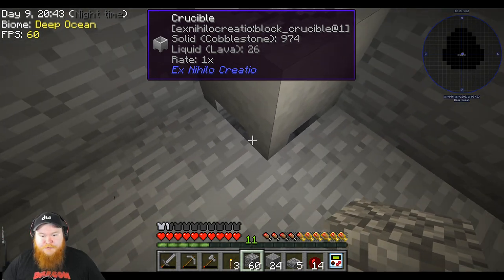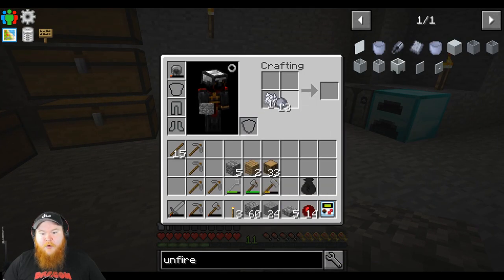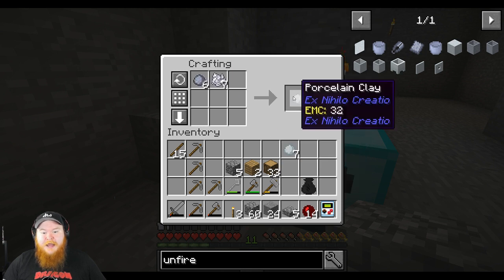Once we get our first lava block, we should be able to get some more stuff. What I'm going to do is take some more of this, grab seven more pieces, and make two, so that way we can have ample lava generation.